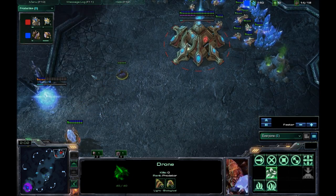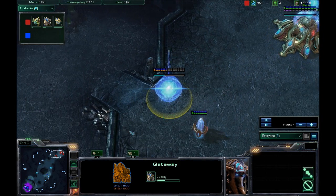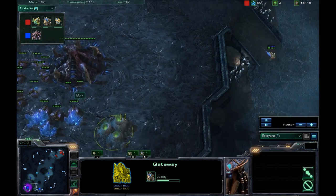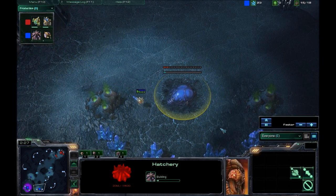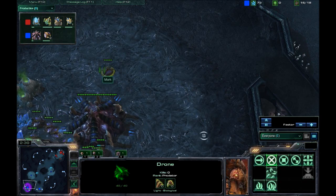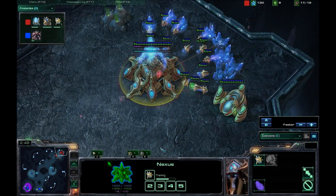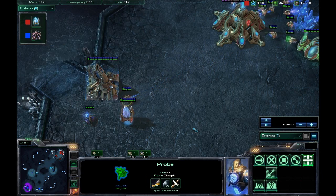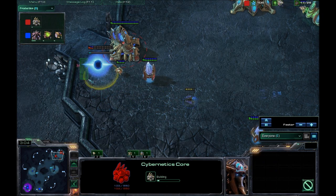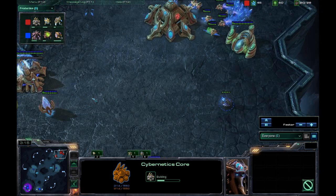We've got a gateway going up for Ryan at the top. Mork is scouting his base — pretty standard gateway and pylon. Some Protoss like to do a forge expand, but on this map with the big natural choke, it's not going to be too strong. Meanwhile, Mork is going for his expansion when he notices no cheese is coming. He'll probably get his pool up soon, and he's already got that drone ready. Ryan is getting the cybernetics core up — Mork's delaying it, leaving space for a zealot to block so units and probes can still get out while keeping zerg from popping in.